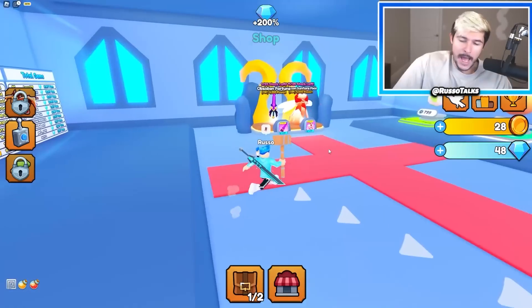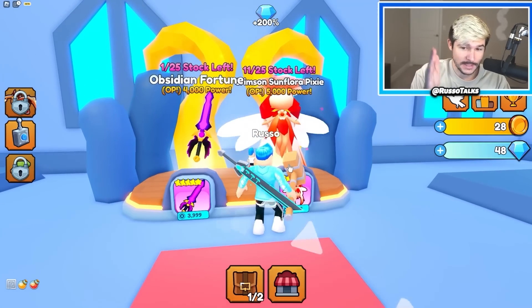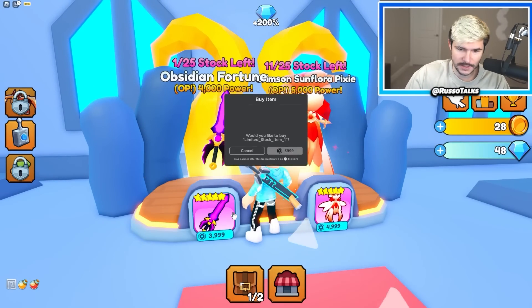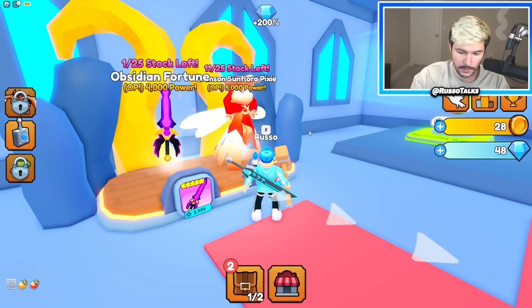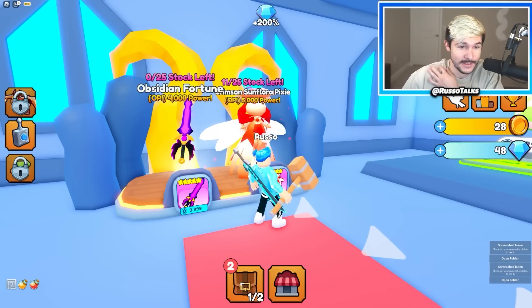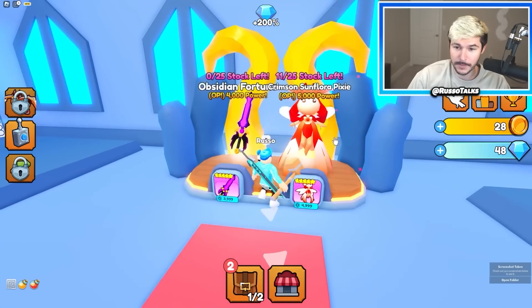This is the low-stock Robux section for weapons and pets. This one only has one left in stock — I got to buy it. There's only one left. Quick — I got it! No shot, I just got the final one. I got the final obsidian fortune sword. It's actually kind of sick — there was only one out of 25 left, now there's zero. Ha ha, you snooze, you lose. I spent money and you didn't have to.